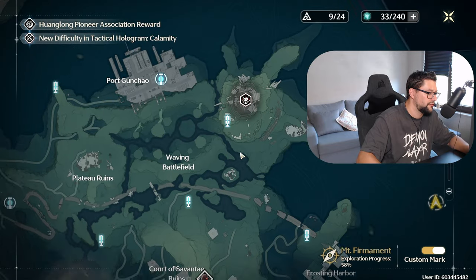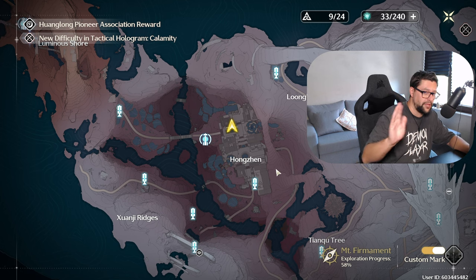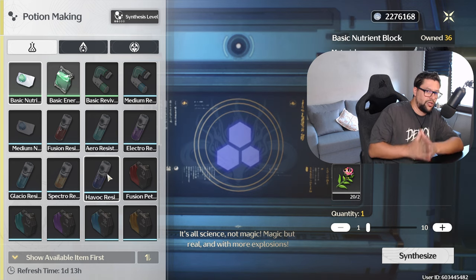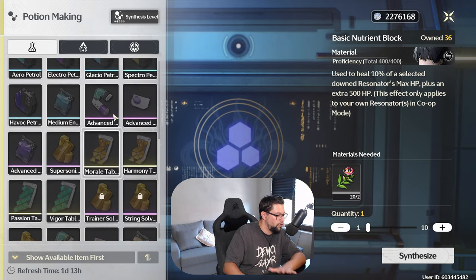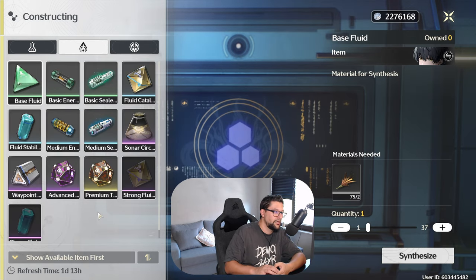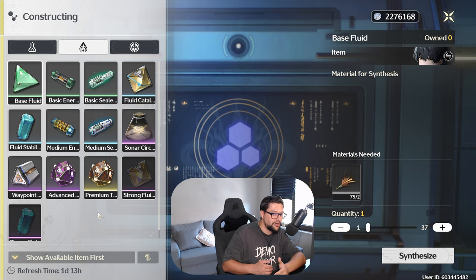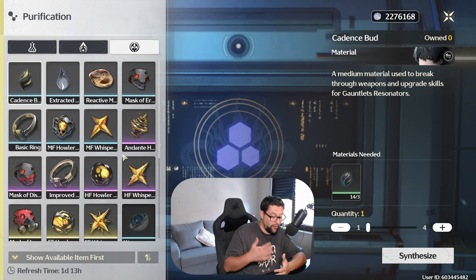I am actually in Mount Filament, the new area which was released a couple days ago. It is in Hongsheng — my pronunciations are very bad — but it's over here. Same Synthesizer, same thing. Let's talk about the Synthesizer and what it is used for. The Synthesizer is used for three different things: Potion Making — over here you have the first menu, you'll see most things locked. Then the second thing is for constructing certain materials that you'll need for further Synthesizing, Crafting, Enhancing Materials, and Tuning. And then we have Purification Items, which are used for leveling your Resonators.